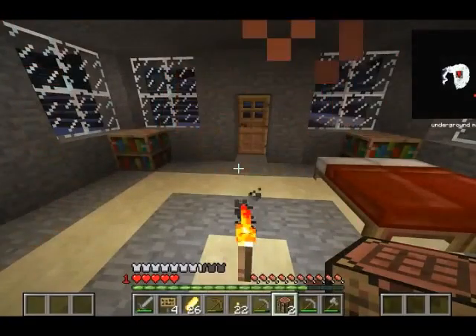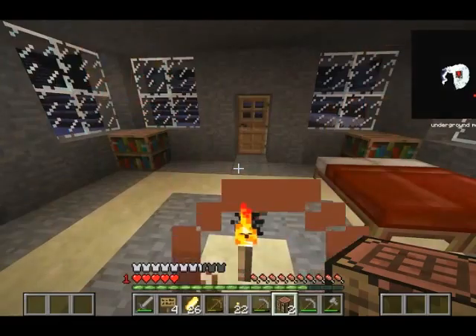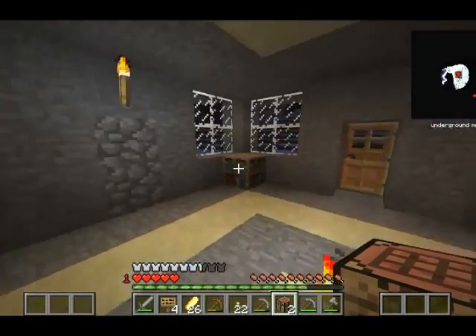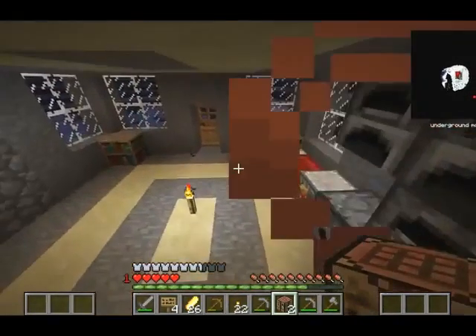Hey guys, PlankGuy31 here with another Modern Network 2.2 Survival, and today we are going to chicken chest and make helicopters and aircraft.